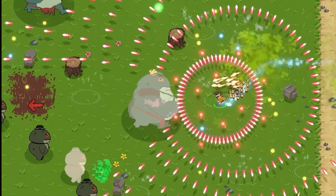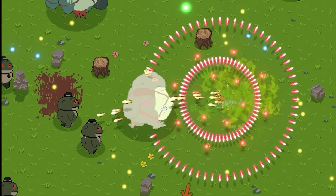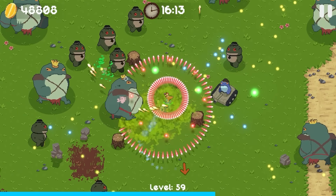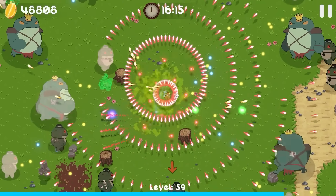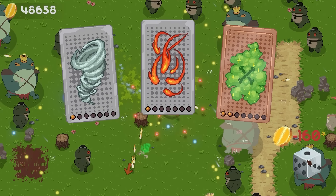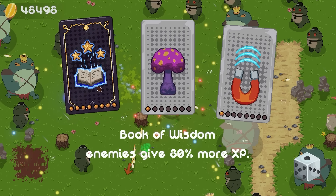Oh look at this guy — oh, there's lots of them. I thought he was the king, but there's multiple of those. Big purple orbs. I feel like we're gonna wreck these guys too. They can tank some of my orbs, which is interesting. That just tells me we're gonna need even more upgrades, and I'm here for that. This game will not stop handing out the upgrades.